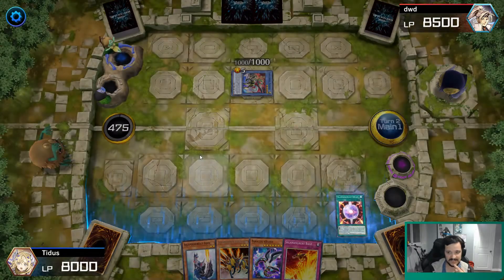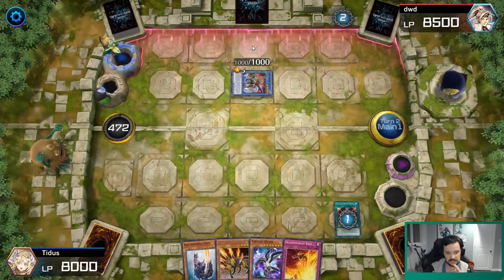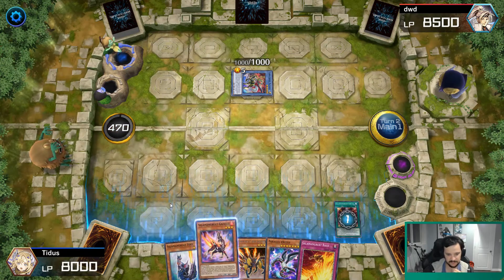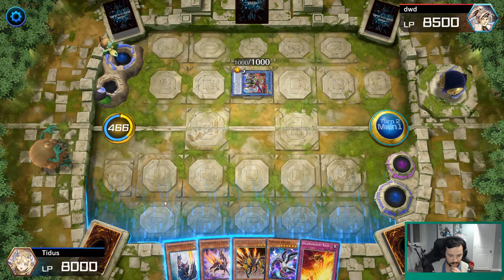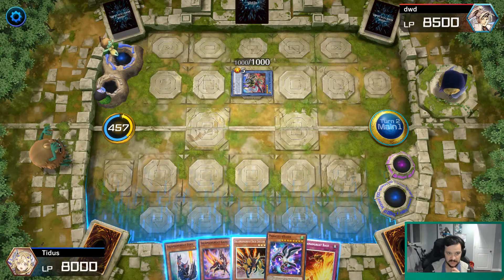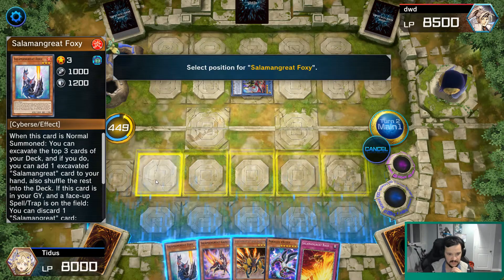We're gonna activate Circle here, go ahead and grab Gazelle. See if he has an Ash — he has a response, he's gonna Maxi C. You know what, I think that's okay. I honestly think this is fine. I'm gonna special summon four times: my normal summon is one, Balinx is two, three, four — Parallel Exceed. So Balinx is one, Exceed two, three, four — Baguska. And we're just gonna end on Baguska and I think we're gonna be good there.